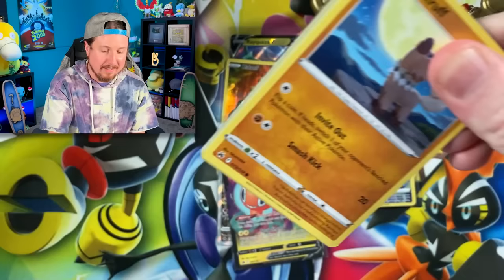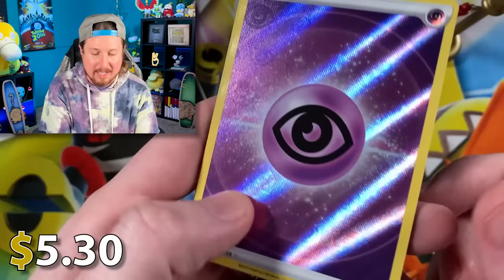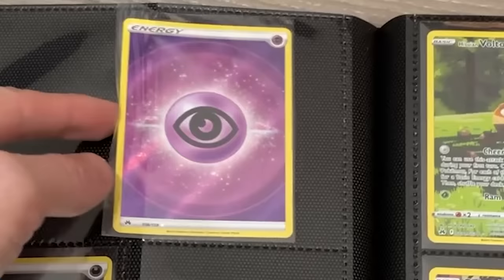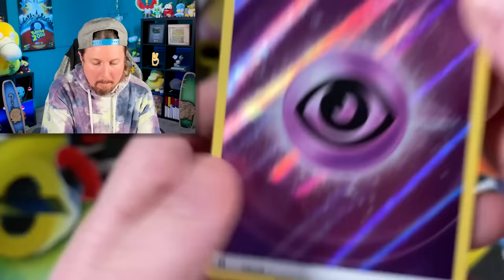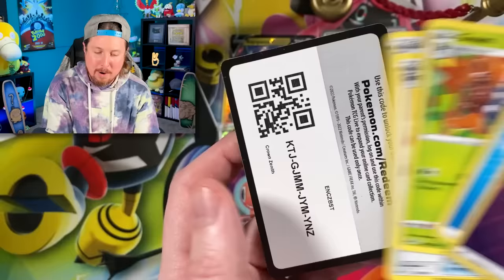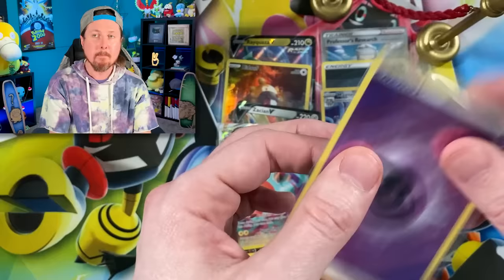And there we go, Breaking Family — an Ultra Rare. Psychic Energy, you can see the Psychic logo symbol in the background, and it does have texture. Numbered at the bottom — you can see the regular energies are not numbered. It is a good day, Breaking Family. Getting so much closer to my spooky prediction. Right up there in the VIP section.